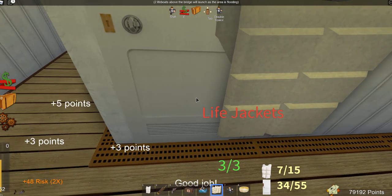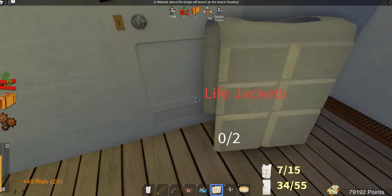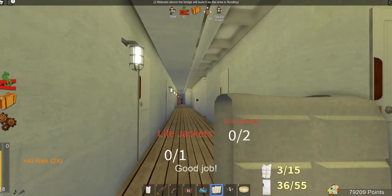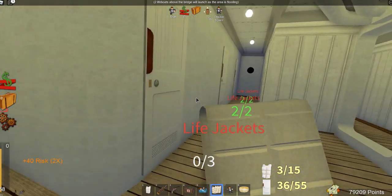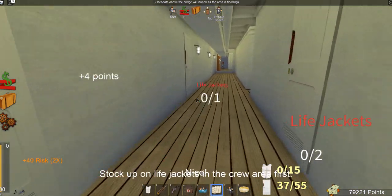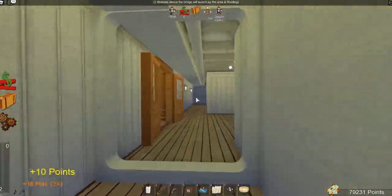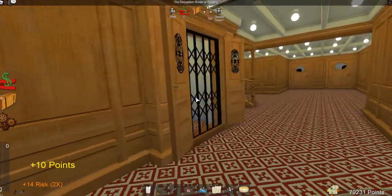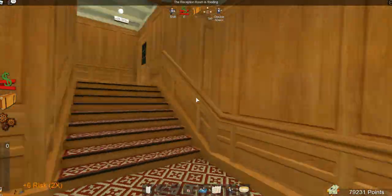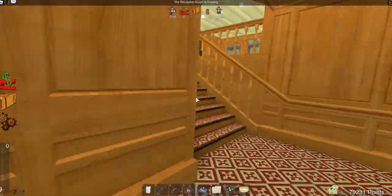I don't think we're actually going to be able to deliver all the life jackets, but I'm going to try my best. If it means I have to die, then so be it. The funny part is probably no one would be down there at this point because there's water in the hallway and it's flooding up. We're out of life jackets. Let's get back upstairs and get some more life belts to deliver.